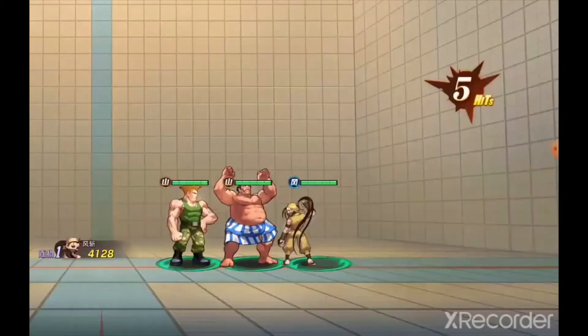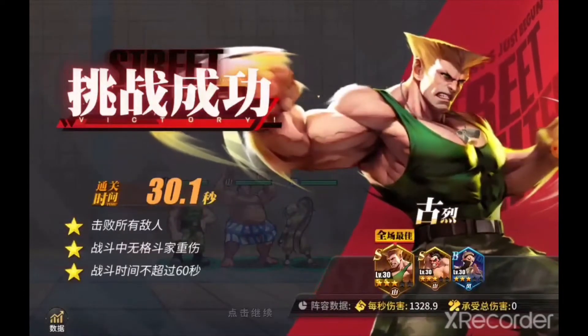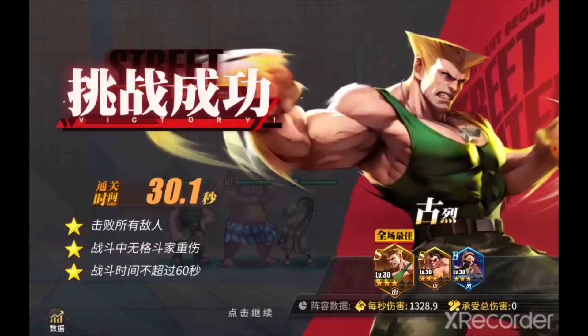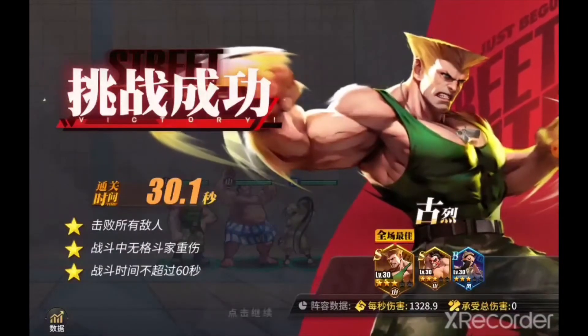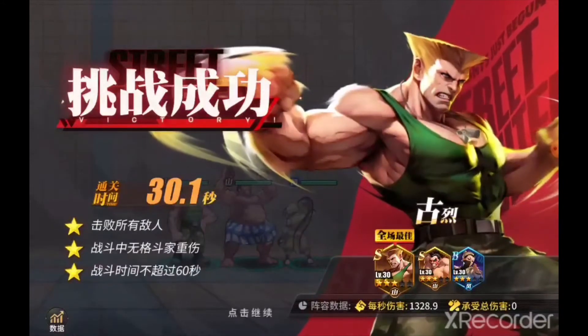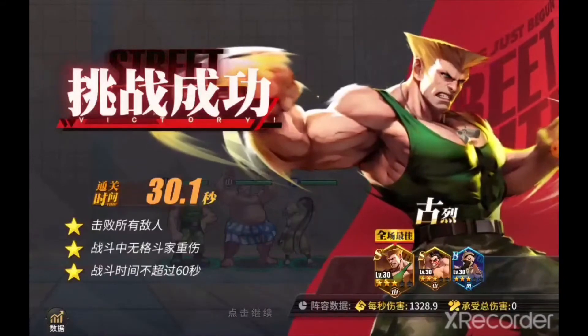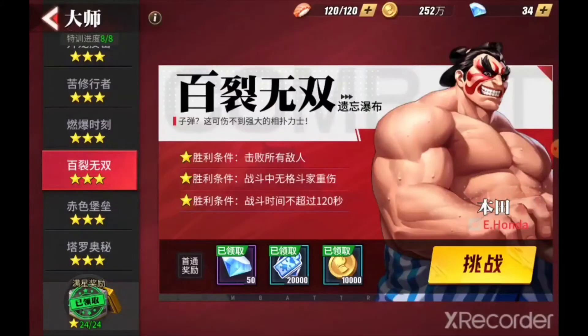This showcases that if you're ever in PvP and you've got somebody like Ibuki, Ryu, or any projectile user — especially Dhalsim — Honda counters Dhalsim's fireball because I've done it before where Dhalsim's fireball literally gets cancelled out by that wall. So he's a very good tank for blocking projectile teams.